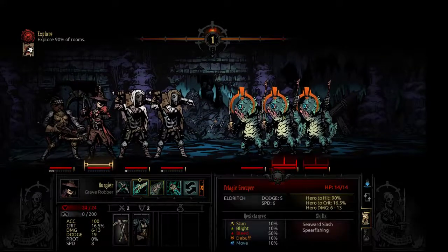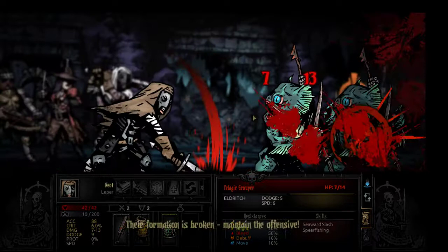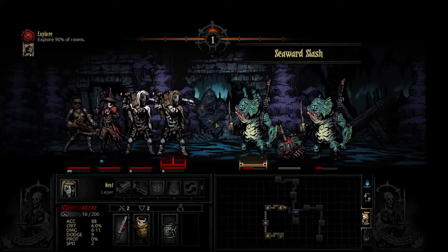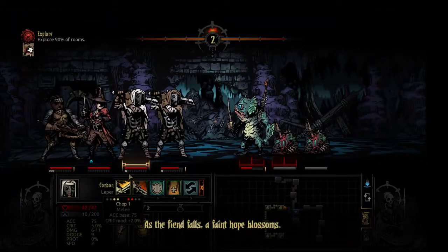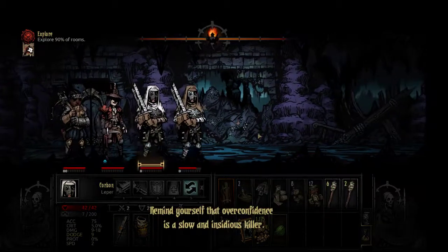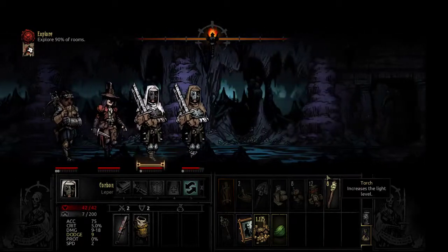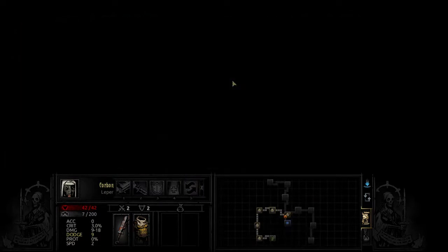Let's see if we can do a similar round to last time. Nope, not quite as good. Their formation is broken — maintain the offensive. That was modestly impolite. As the fiend falls, a faint hope blossoms. So not too much worse than last time. I'll get an extra key, that's helpful. Remind yourself that overconfidence is a slow and insidious killer. I'm going to run out of light — with all the backtracking I'm going to have to do in this one, I'm going to be running out of light. Let's do the short backtrack first.